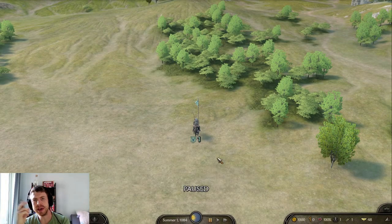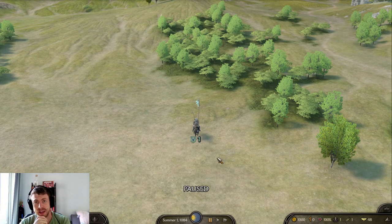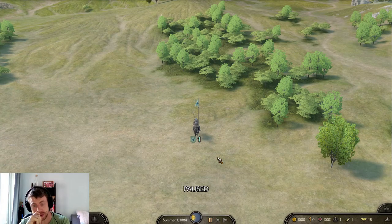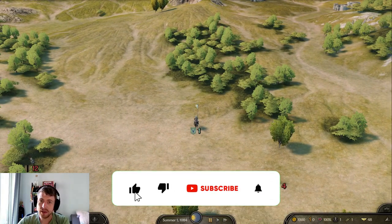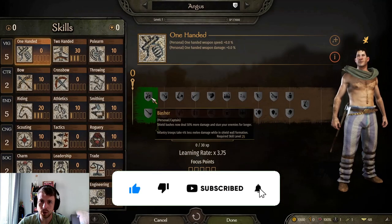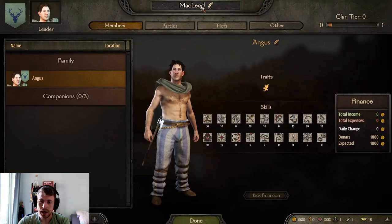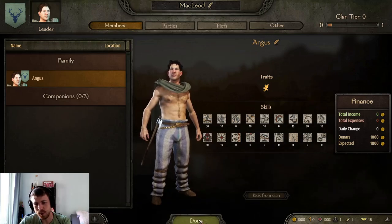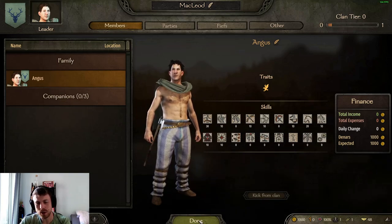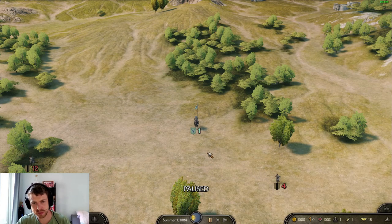Hello everybody, welcome to LTGaming, my name is Tom and today we're playing Mount & Blade Bannerlord and we're taking a look at the mod Eagle Rising. I've done one video on this before as a Roman legionary, but this time I'm going to be playing as a Celtic warrior. Our main character is Angus of the clan McLeod - a Highlander reference of course. We have Conor McLeod, Duncan McLeod, and now Angus McLeod, who predates his two brethren by some years.